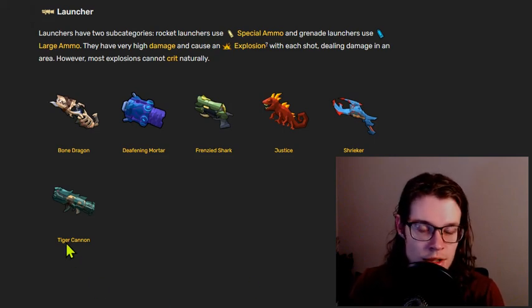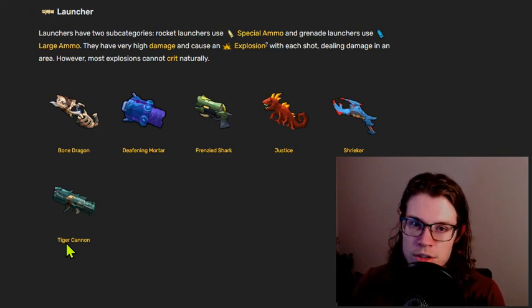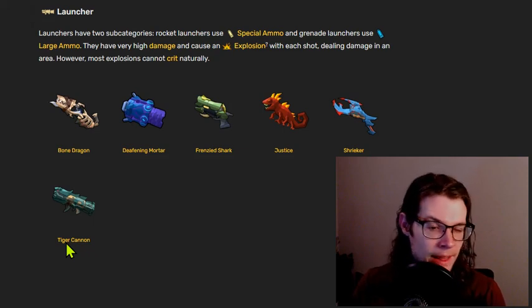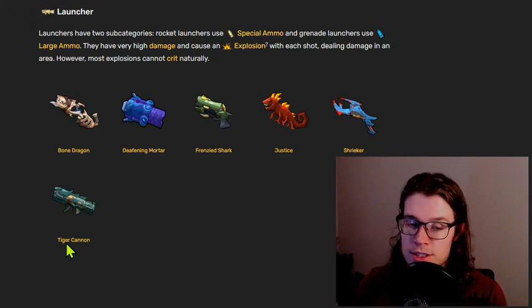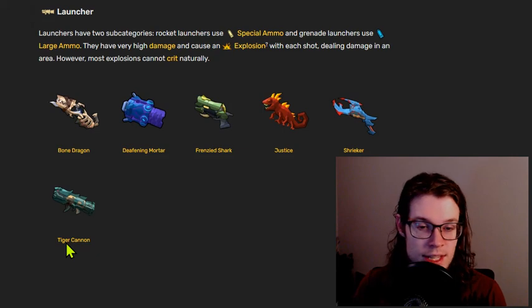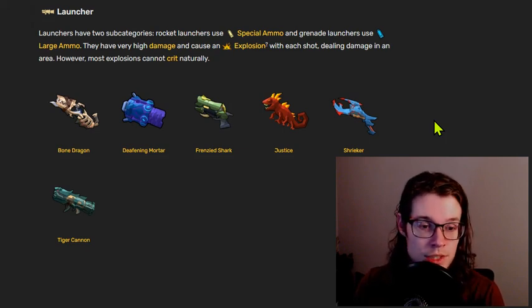Lastly we have Tiger Cannon, which is probably the most straightforward, wholesome, classic launcher in the game. It is a one magazine size, one shot rocket that doesn't do the best damage and doesn't do enough damage to justify all of its downsides. It tends to be quite weak — it can be good, but the times where it's good, any weapon would be good. Tiger Cannon needs a lot more damage to justify its downsides, namely its one magazine size and horribly low speed. It's just fun.